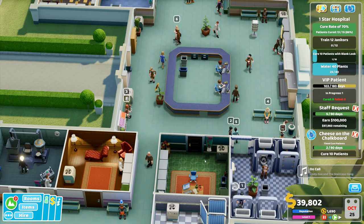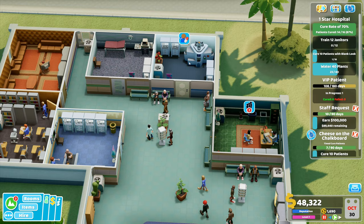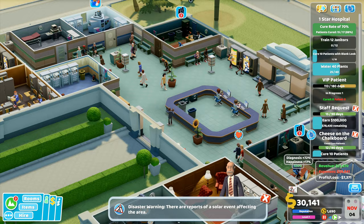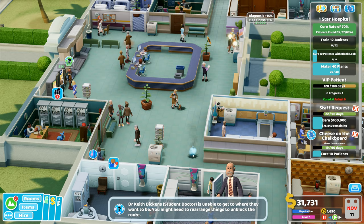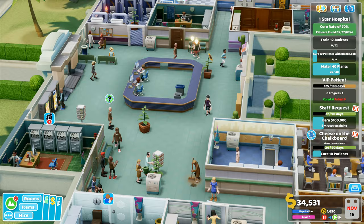We'll start right there — we'll cure 10 patients in 90 days, let's see if we can do this. I've got doctors — GPs over here, you're training. I've got a pharmacy nurse, I've got two nurses over here. There are reports of a solar event affecting the area. This is going to end up being bad, isn't it? What is the solar event? There's an actual fire going on here.